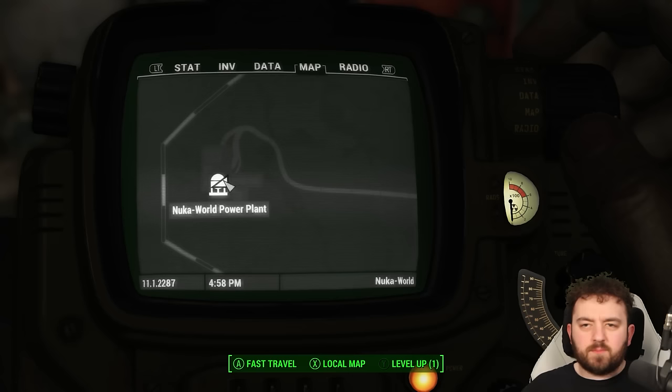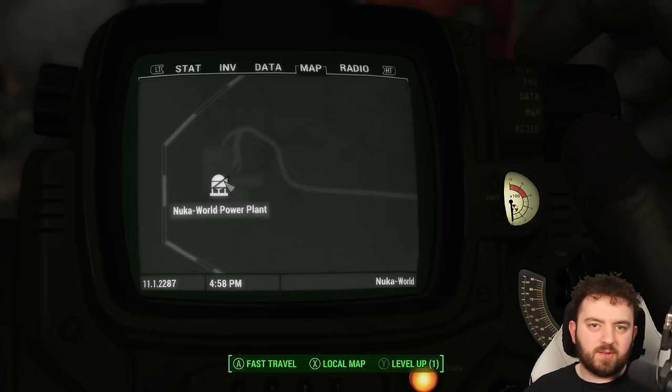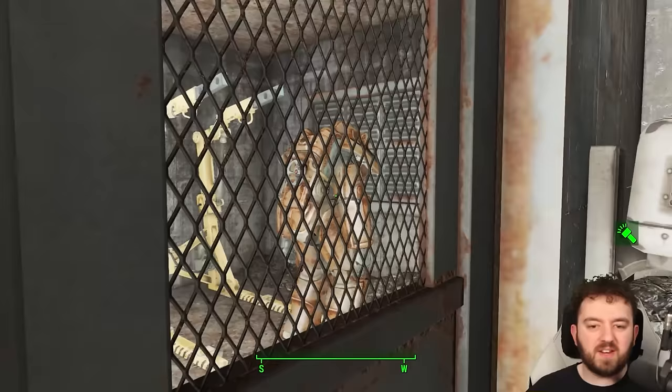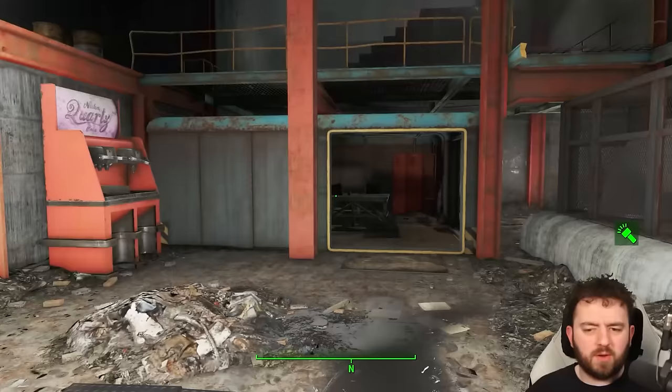Once you're in the Nuka Cola World Power Plant, fight your way through all the ghouls — it's a natural little dungeon — all the way to the end, where you'll find an advanced lock terminal. Inside is another X-01 Power Armor — not a unique one, but at high enough level it's X-01. You'll actually be leaving Nuka World with around nine sets when you think about it — that's pretty awesome.